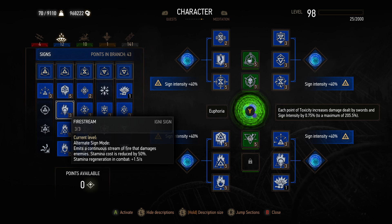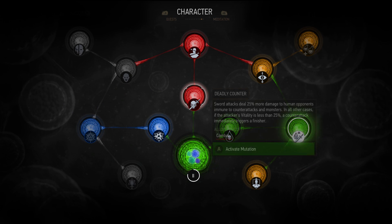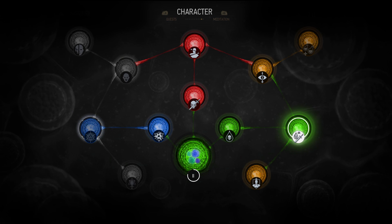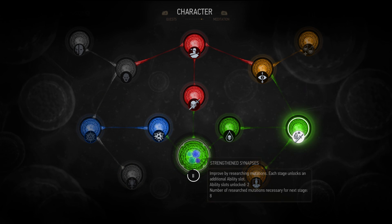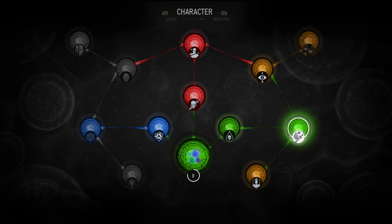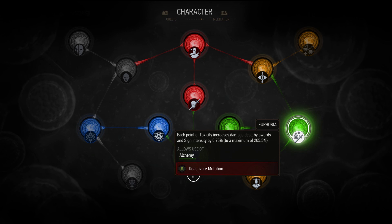New for the Blood and Wine DLC, they added this mutation tree, which is right here. It's really cool — lots of really powerful upgrades to your character for endgame. I looked this over and the best one for increasing sign intensity seems to be the alchemy mutation Euphoria. It reads: each point of toxicity increases damage dealt by swords and sign intensity by 0.75%, to a maximum of 205%.